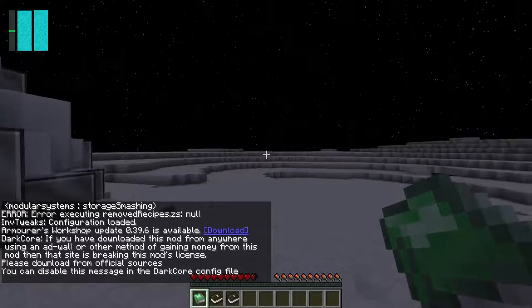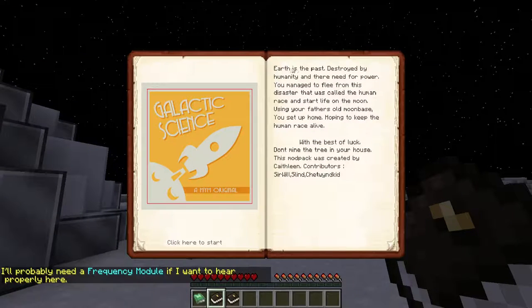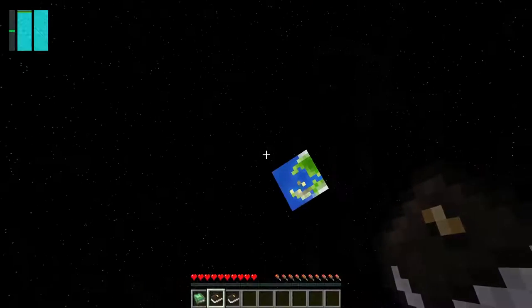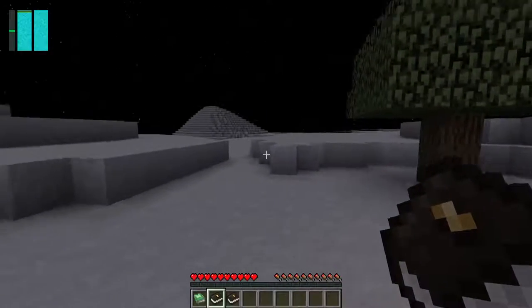As you can see, we've started on the moon. Let's go into the quest book for the official story. Earth is the past — destroyed by humanity and their need for power. You manage to flee from this disaster called the human race and start life on the moon. Using your father's old moon base you set up home, hoping to keep the human race alive. With the best of luck — don't mind the tree in your house. This modpack was created by Kathleen, and the contributors were Sir Will, Slynd and Chet Wind Kid.